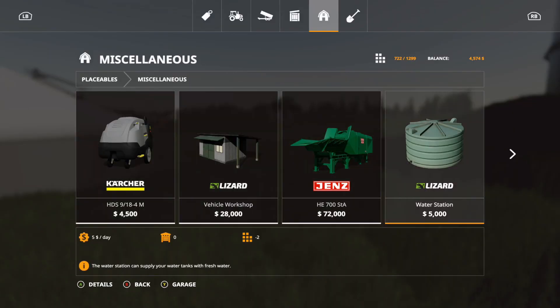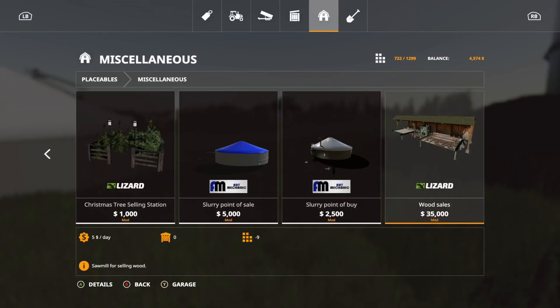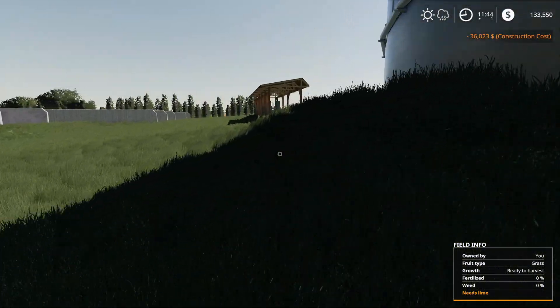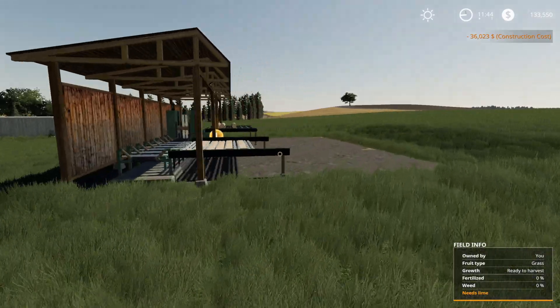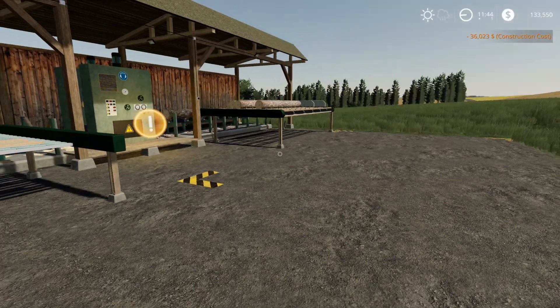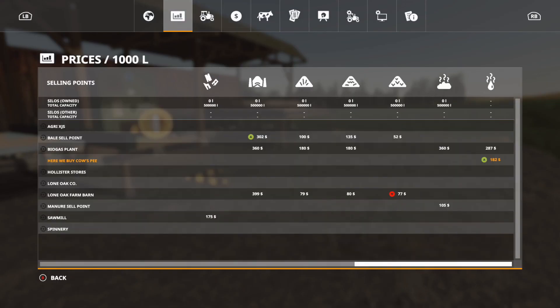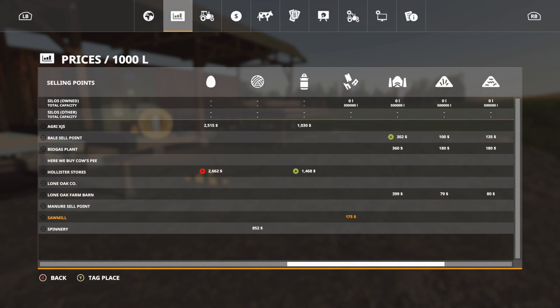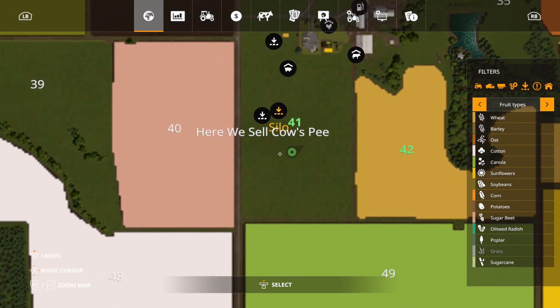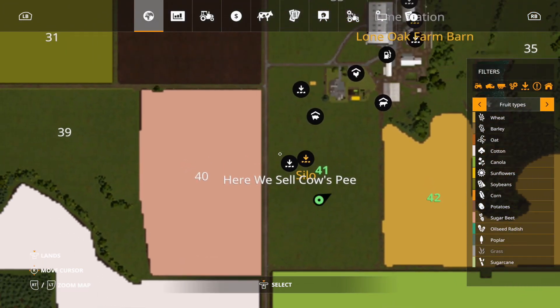Under miscellaneous we have the Sawmill — 35,000, 9 slots. You place your lumber there and click to sell your trees. In the store it shows 175 dollars for that. It's a simple sell area for timber.